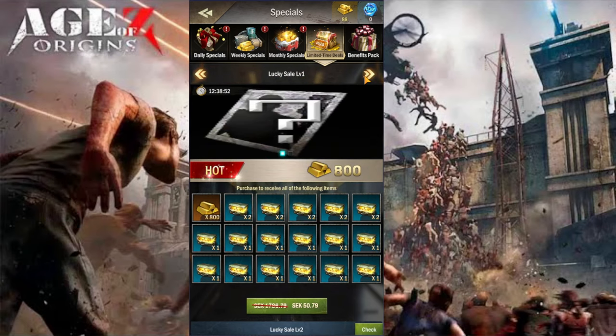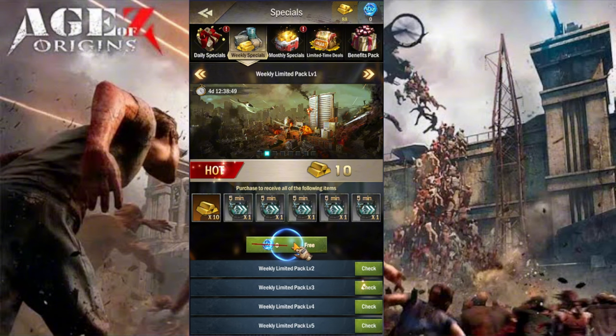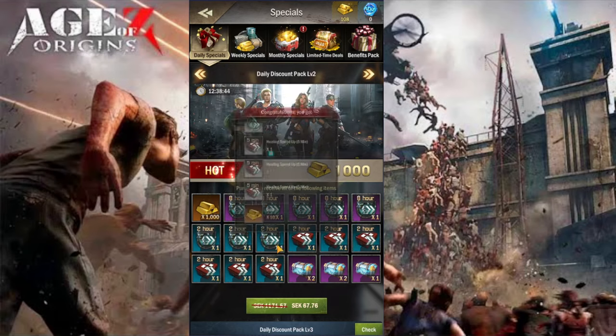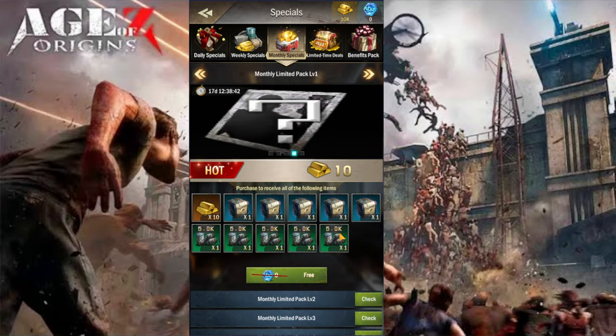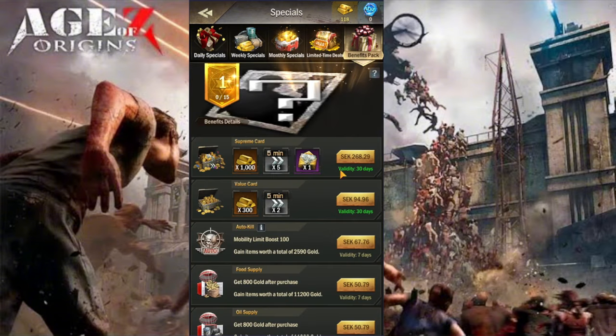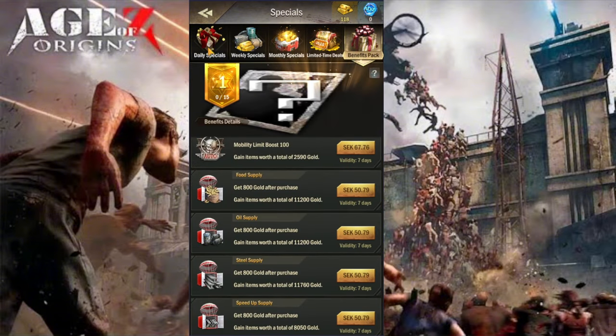We can get more free items and speed-ups, and even more gold in town - that's a monthly one. Parts to receive all the following items when the resources create a key. There are also limited time deals and various benefits - this is a tablet section.